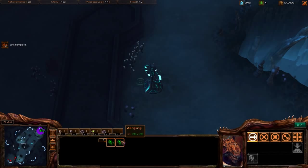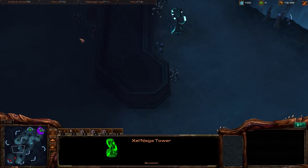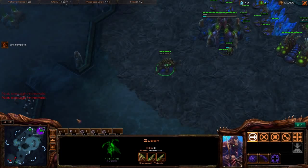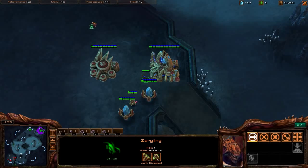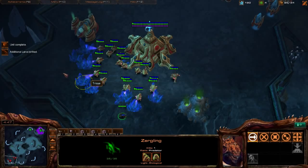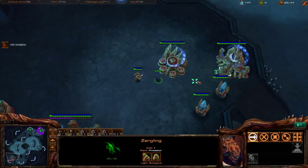Queen, double Zerglings — take off gas, and we already hit 20 supply so we can expand with this drone. A good habit: as soon as Overlords pop, send them out immediately so you don't get clumped. Expand now with four Zerglings covering the Xel'Naga towers and mineral line. Drone up, get another Queen, do larva inject, move creep, get ready to spread. He's Chronoboosting into something — probably the Cybernetics Core. Keep building and stay safe.